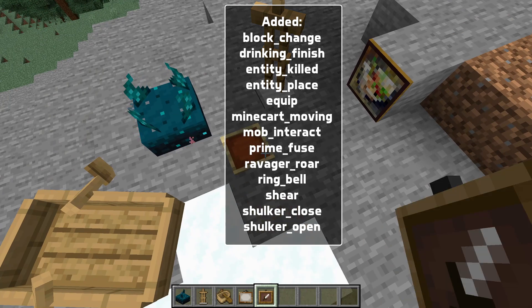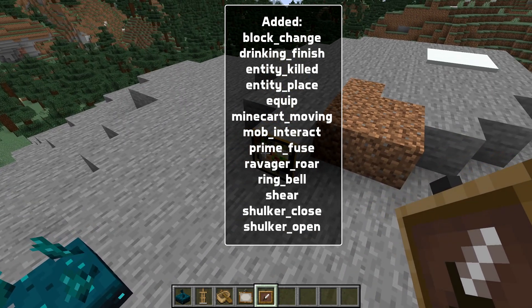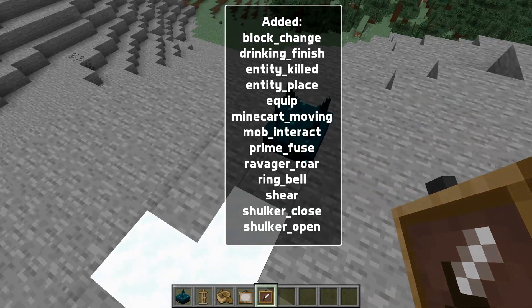There's also a slew of game events added: they are block_change, drinking_finish, entity_killed, entity_place, equip, minecart_moving, mob_interact, prime_fuse, ravager_roar, ring_bell, shear, shulker_close, and shulker_open.